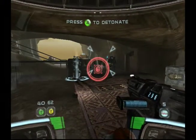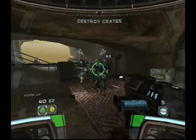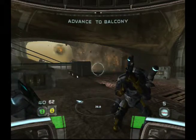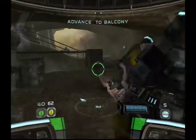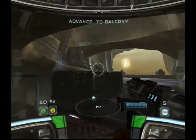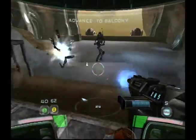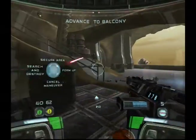Explosive set, 3-8. Take cover, Delta. We got your back, 3-8. Fire in the hole! That blew up real good. Delta, you need to keep your squad focused and under your direction — use your squad commands to get results.